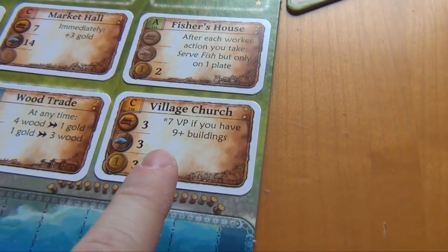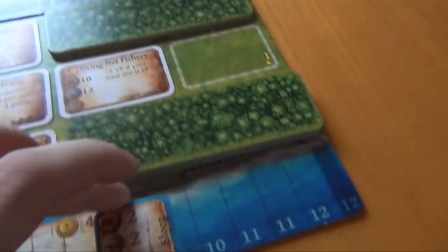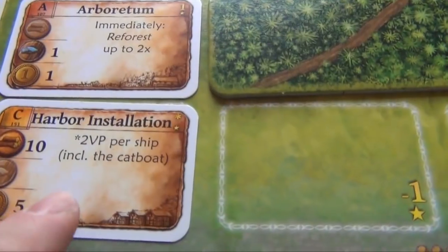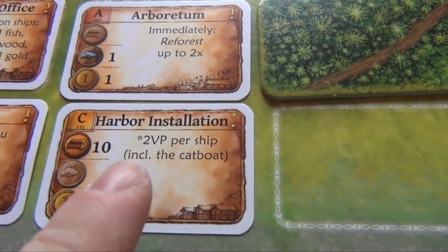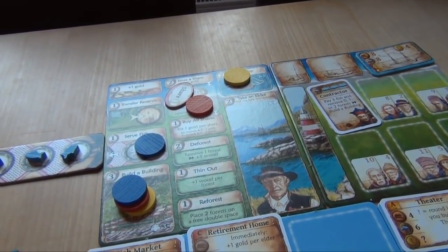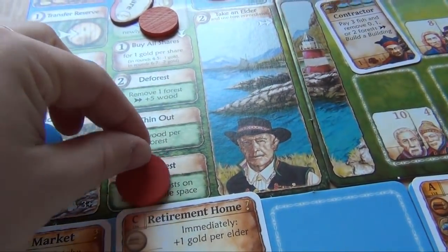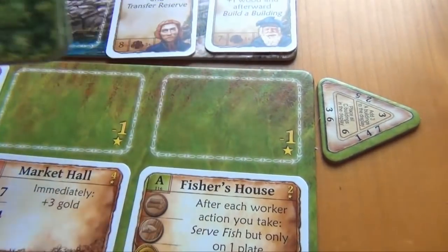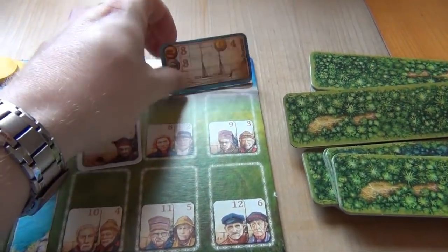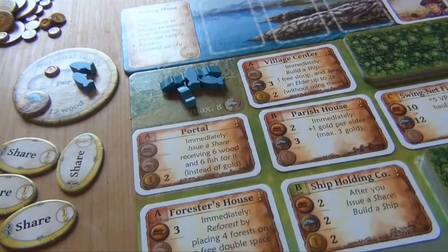Red builds a building — the village church, costing three of each resource. By the end of the game he'll get seven points if he has nine or more buildings, which he has already fulfilled. Yellow builds a ship — a sloop. Blue decides to build a building — the harbour installation, costing ten wood and five gold. At the end of the game it gives him two points per ship including the cat boat, for a total of twelve points. Red is looking for something meaningful to do with his last action — he could buy back his share for one point, but instead decides to reforest and cover up these spaces, getting rid of those negative two points. Yellow builds another ship — the schooner, the last one — paying four gold. So he has reached his hall size of twelve. And then we're done.